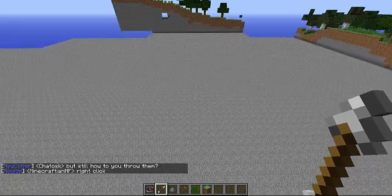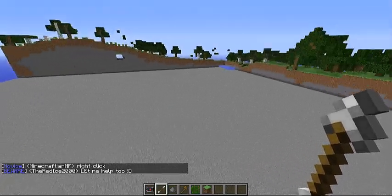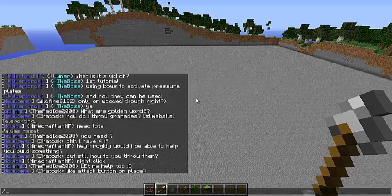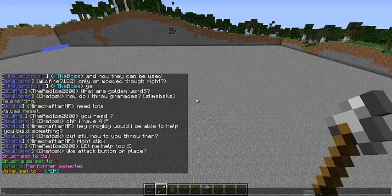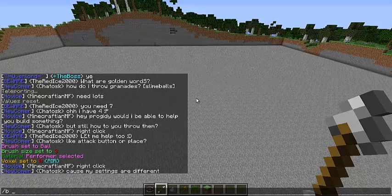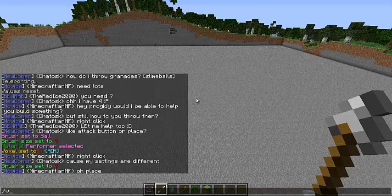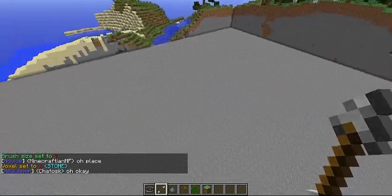Hey guys, this is going to be a video on how to make mountains and kind of a grotto lake thing with Voxel Sniper. First you want to make your brush the ball, so B space B, then change the brush size to like seven, then go to voxel and make it one.